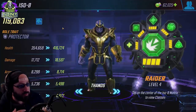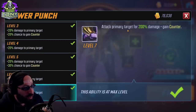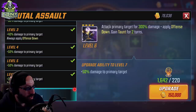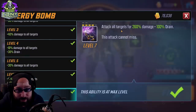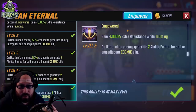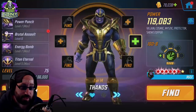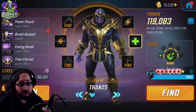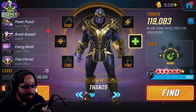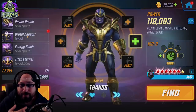When you decide what ISO-8 to put on Thanos, you have to look at his kit. His basic attack is a single target attack, Brutal Assault is again a single target attack, Energy Bomb attacks everybody. If you're using Thanos outside of the Black Order, just damage is a big increase — it increases the amount he heals himself through Energy Bomb and pushes Power Punch and Brutal Assault up. People can justify Fortifier if your Thanos is dying too quickly.